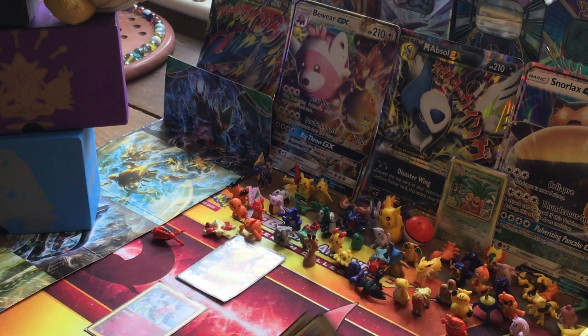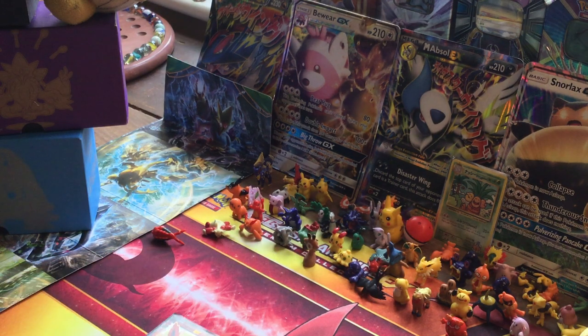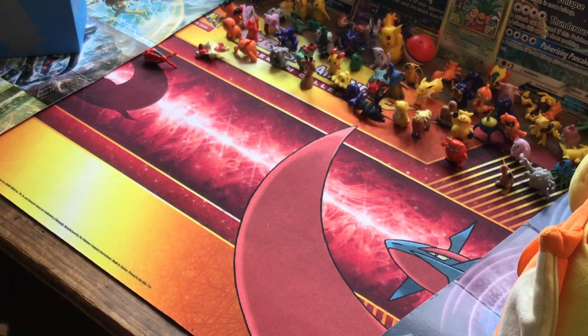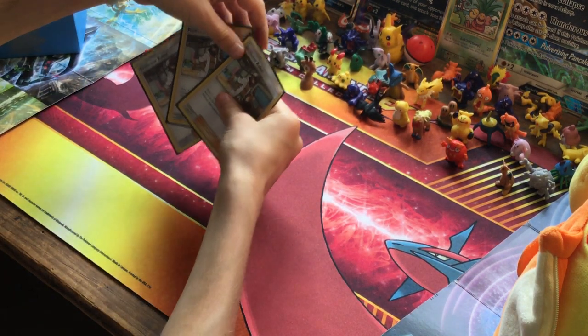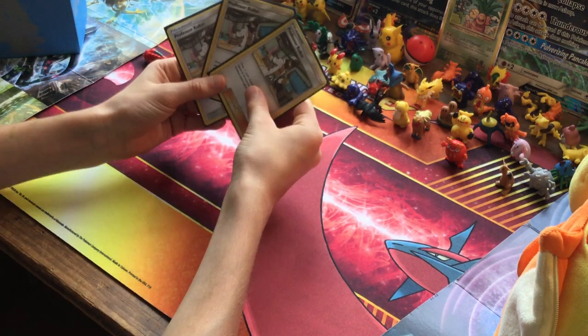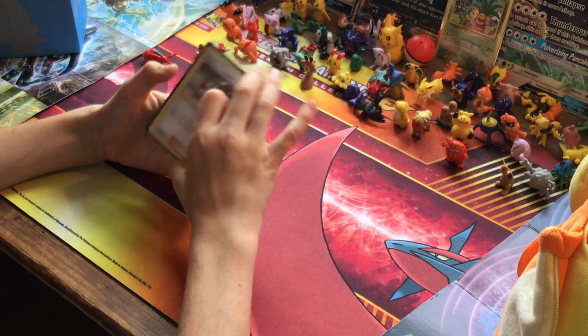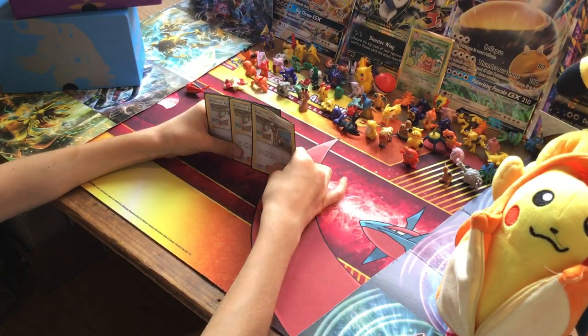Now we're going to go through the trainer cards. To start off, we've got three Professor Kukui supporters, which allow us to draw two cards to draw quickly and to do 20 more damage, which is really useful considering we've got Flareon going for big hits.